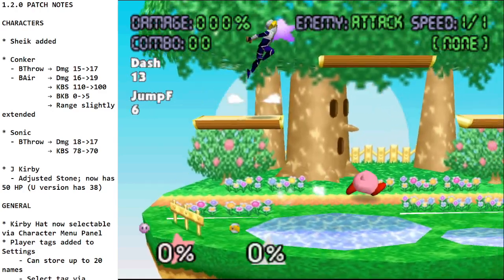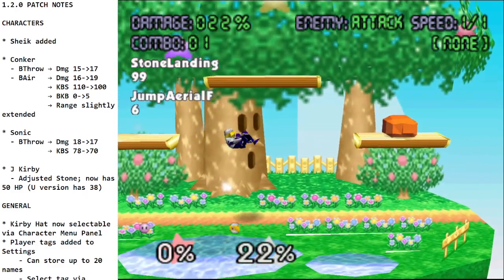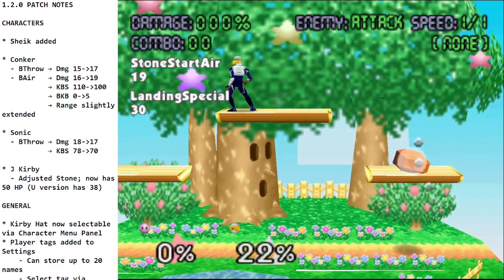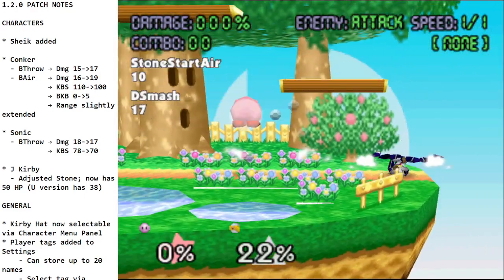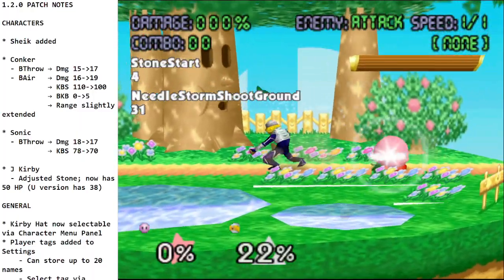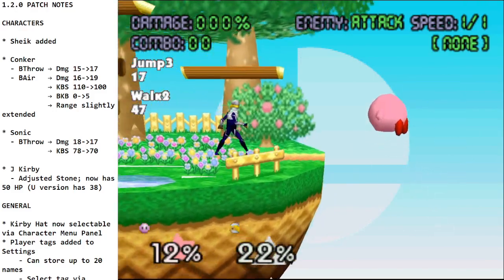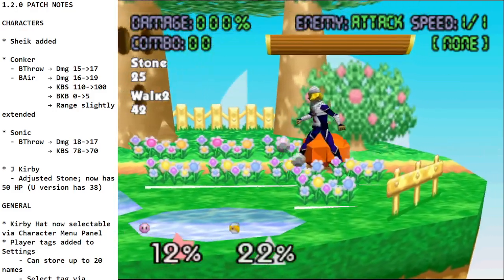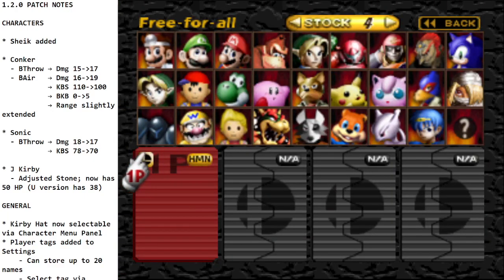For J Kirby, the Japanese Kirby, the Rock now has the appropriate amount of health. J Kirby is supposed to have more health in Stone than the US version — the health goes from 38 to 50, so now this is correct.